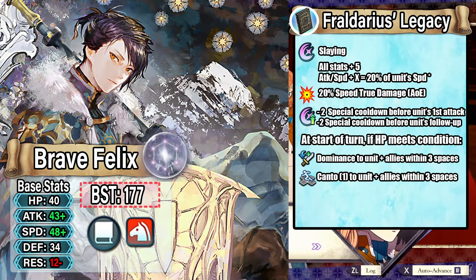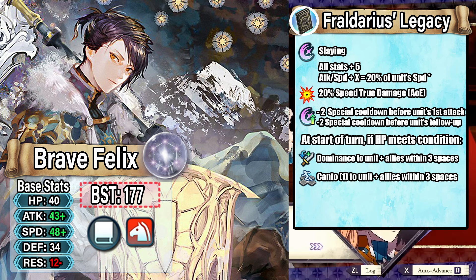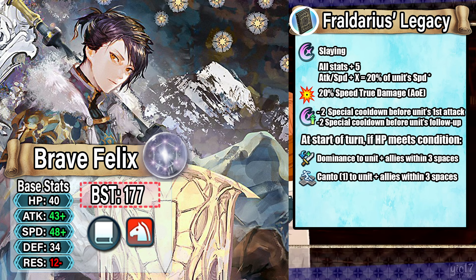Now let's move on to a different version of Brave Felix where he follows in the footsteps of his father: Holy Knight Brave Felix. He's a colorless tome cavalry with a BST of 177, high attack and speed but pretty low defense and resistance. His preference weapon, Froderith's Legacy, grants slaying, all stats plus 5, and an additional attack and speed plus X equal to 20% of his speed at start of combat. He gets 20% true damage based on speed, which also works with AOEs, and he continues to have that special jump effect.